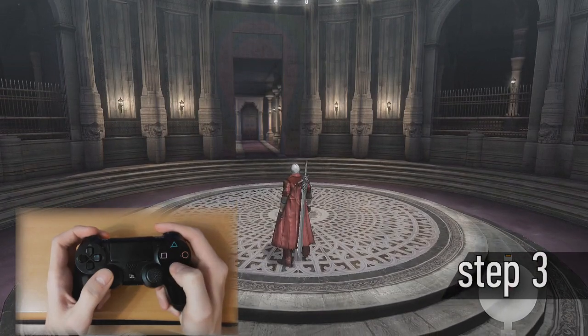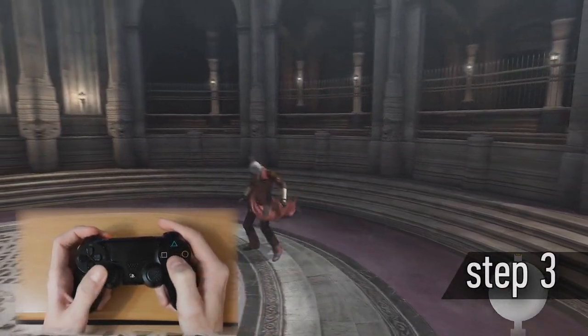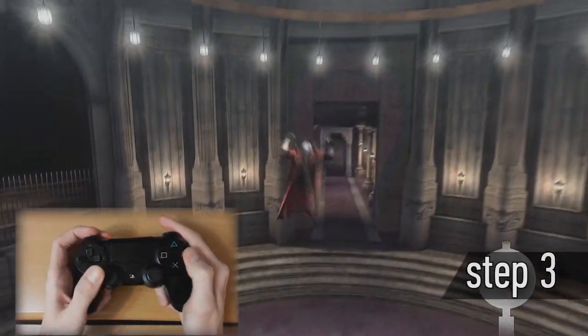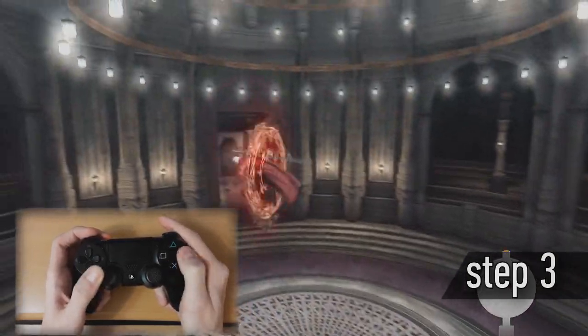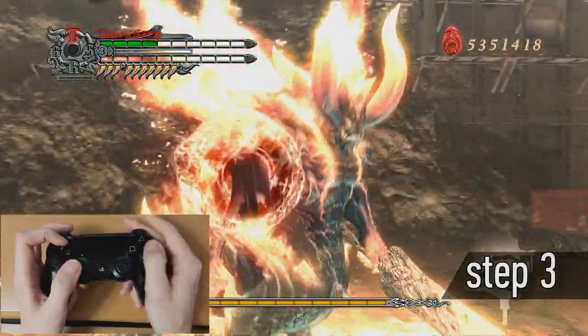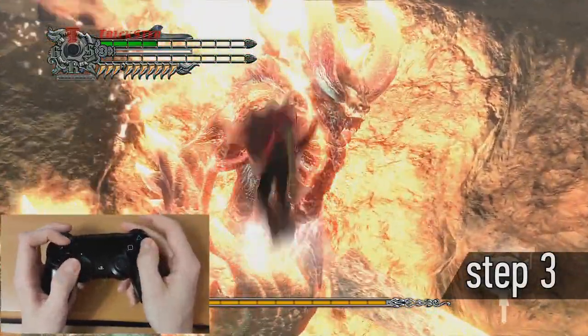Step 3: Jump and Skystar. With Style Trickster, press the Jump button, then the Style button. Then, holding the Style button, press Jump — just like me on the video. The best place for training is Mission 15 on the Boss Burial. When you have it perfect, move on to the next step.